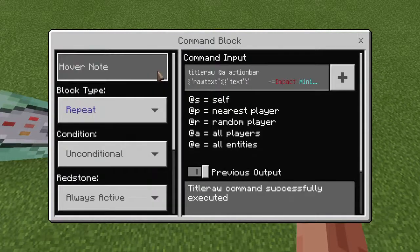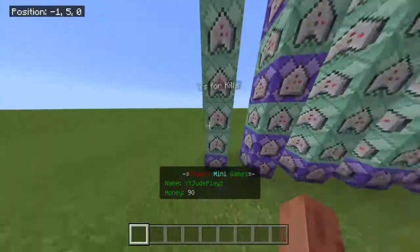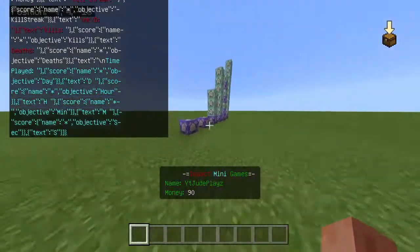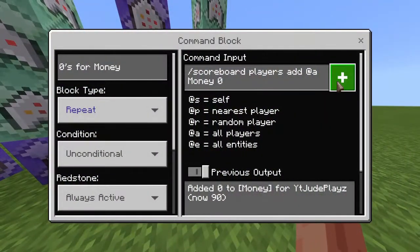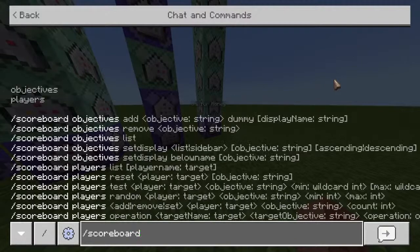So on your first one you're just going to add it all — money zero. That's whatever is in the name of that score, that command you put. If you put it without a capital N, don't do this — but for what I'm doing right now I'm going to have to. I put a capital N and then you're going to put dummy. It's going to say that an objective already exists. As you can tell, this has a capital N, and the one in this scoreboard right here has a capital N as well.